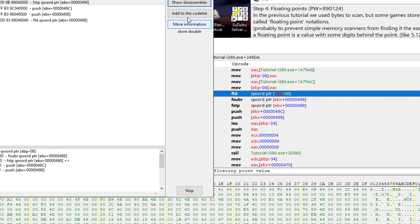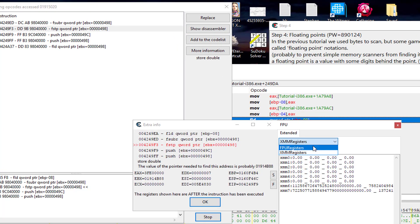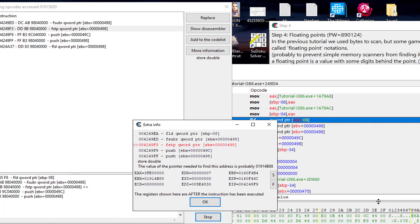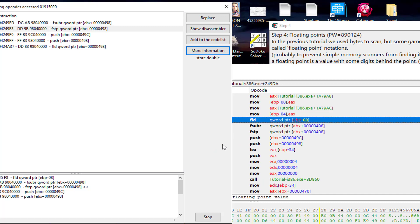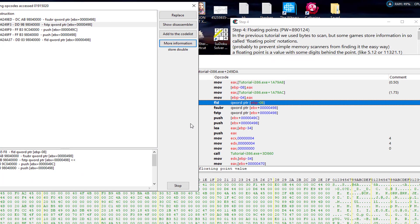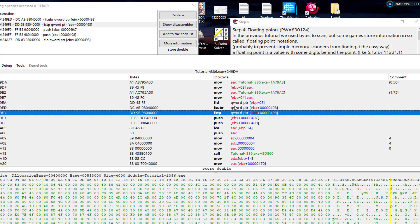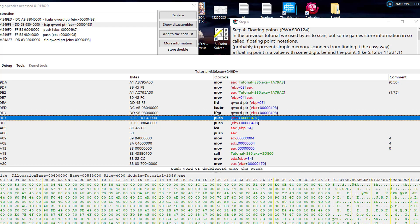Looking at the FPU registers we can see the ammo cap and the current ammo. The floating point unit stack is separate from the regular register stack, but operates the same — first on, last off, same rules apply. It loads the new value on top of the FPU stack, subtracts from that, and then stores it back to the ammo address.